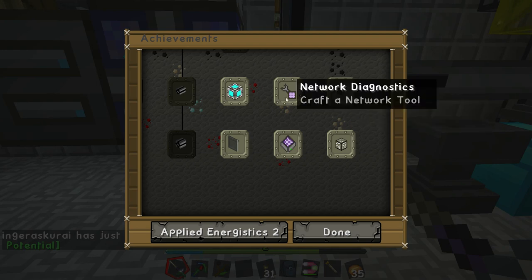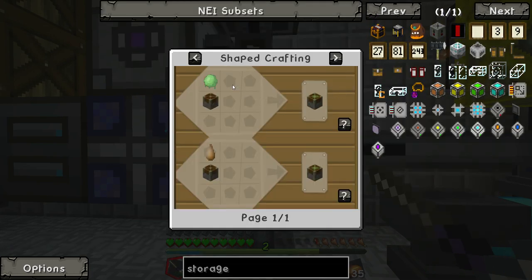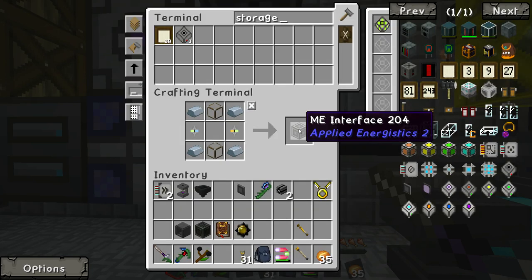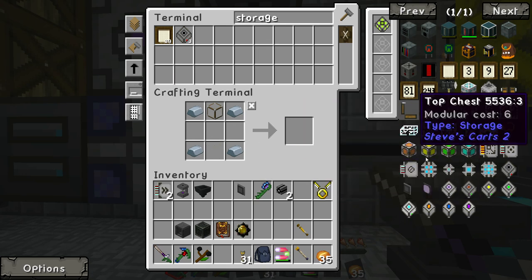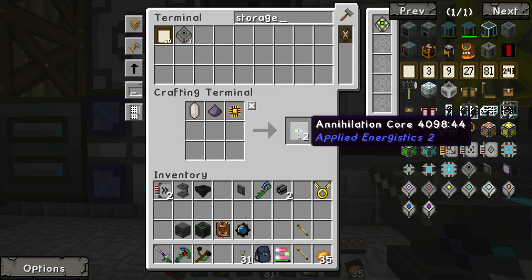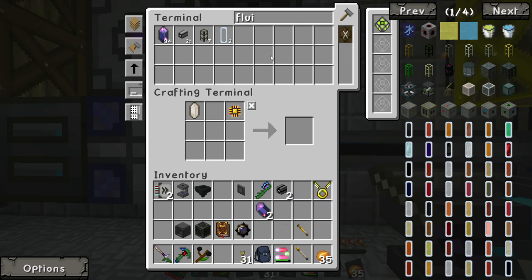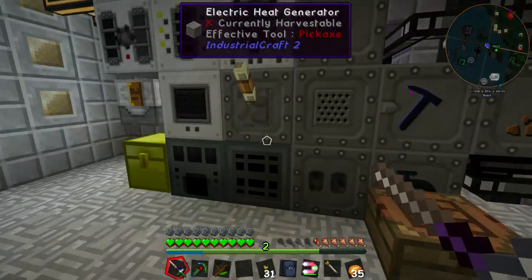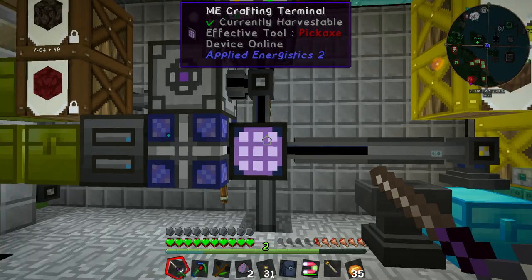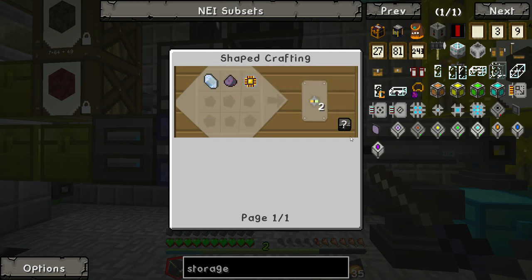Taken. Storage. Wrong one — switch back. Figured as much. I need glass and these. Flux crystal — I need to make a lot more of these. For now, where is that machine? Storage — I need some of these.